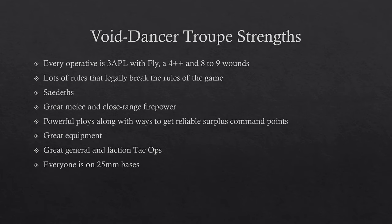Void Dancer Troop's strengths: every operative has 3 APL, fly, a 4+ invulnerable save, and 8 to 9 wounds. That means your team has 24 APL total — effectively flying marines. Eight to nine wounds is pretty good; it's actually really hard to kill you in one volley from even 3 or 4 guns.